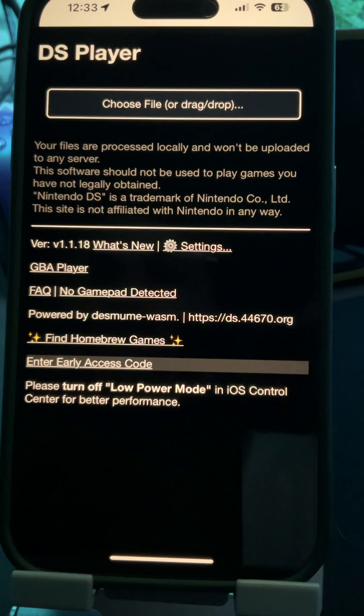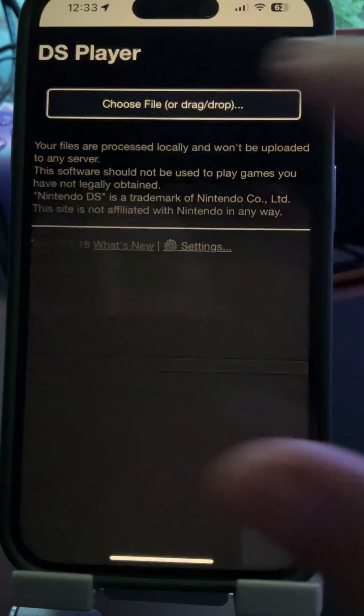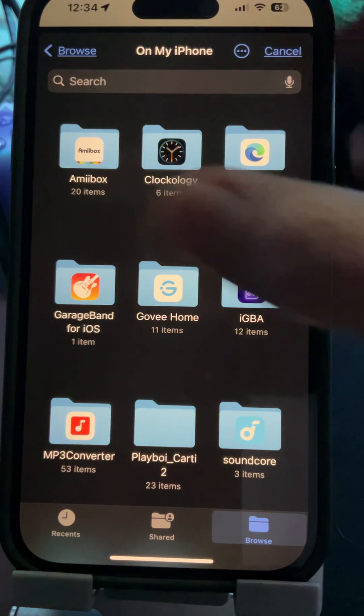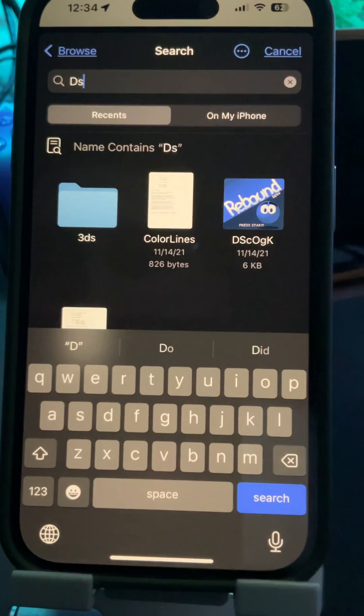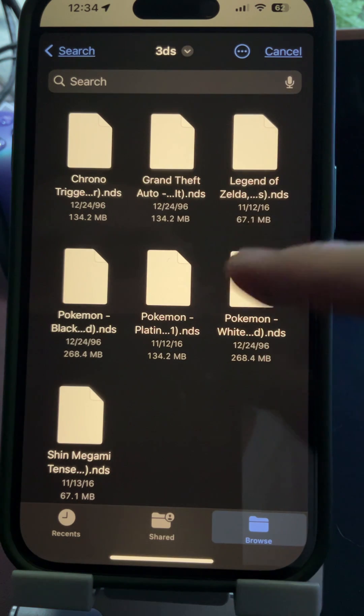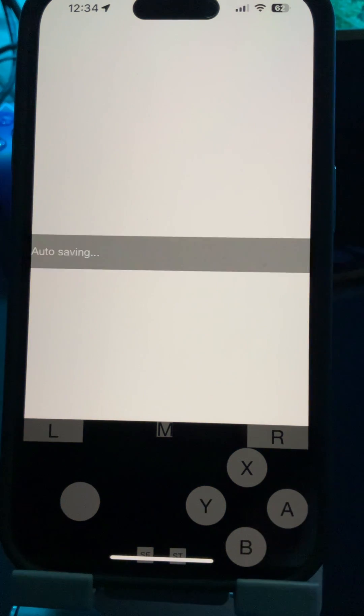To get into the game, choose a file. I've created a separate folder for all my DS games, and I'd recommend doing the same — once you have all your games, make a folder so it's easier to access everything. I'll load up Pokémon, and it starts right up.